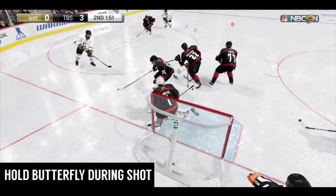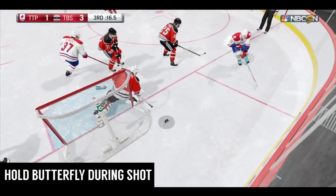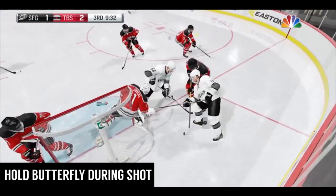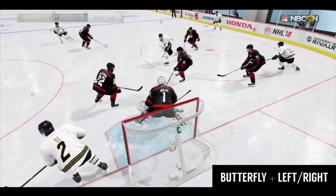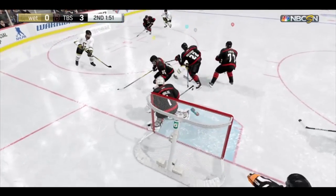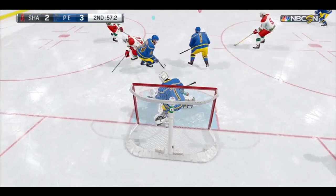Something a lot of good goalies do — and it's very hard to train yourself to do — is hold butterfly on any shot taken. It's not a save button, but they do it because they know if it's a high shot their goalie will probably glove it, or if it's on the blocker side they're ready to move into a rebound, or if it's low they're already there for the rebound. To save rebounds you have to be down in butterfly first. If the shot comes to your right side and hits your left pad, you're gonna kick it into the slot, so it's okay to anticipate that rebound by hitting butterfly after the shot hits your pad.